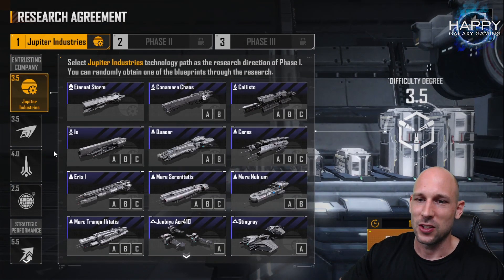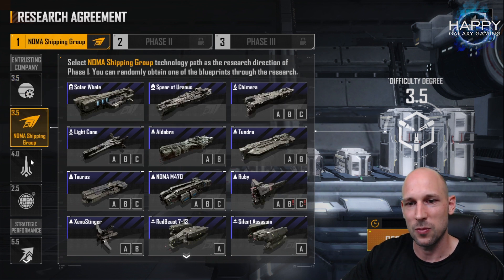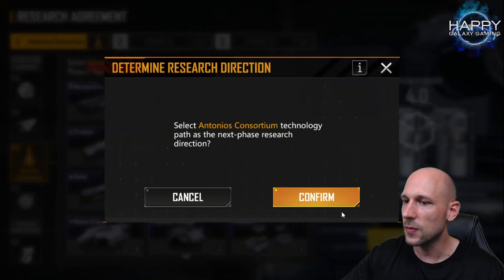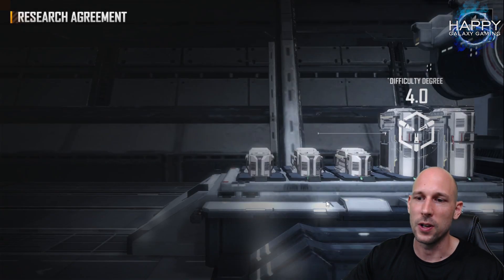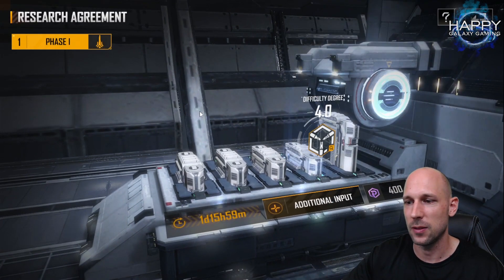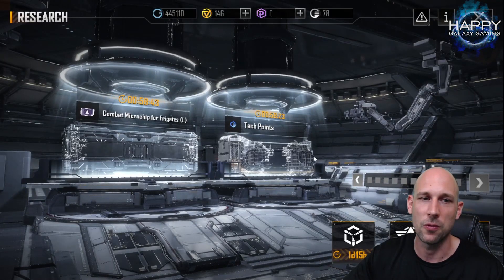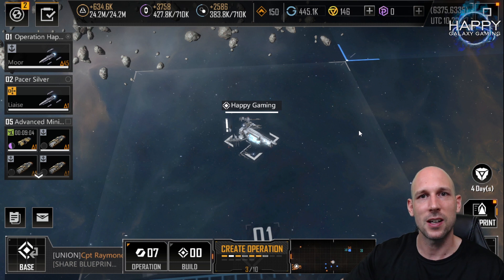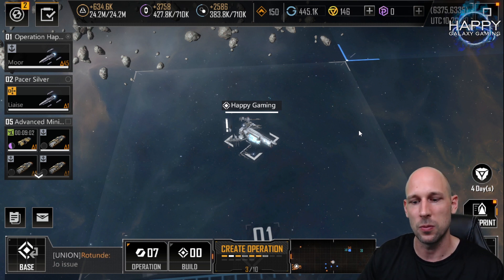Much higher chances will come as soon as we can get it inside the research agreement. That would be the point where I recommend you focus — try to get the research agreement up and get your blueprints from that. It is the best option you have if you want to target specific blueprints. I hope you will have more luck trying to get the new blueprints.